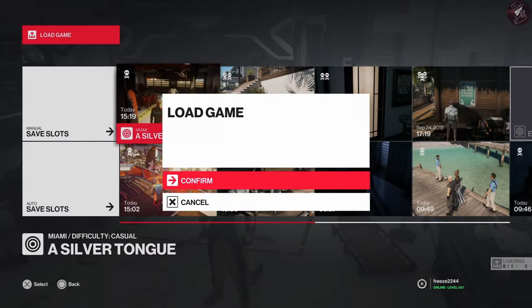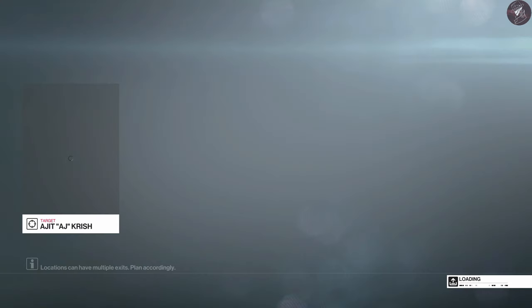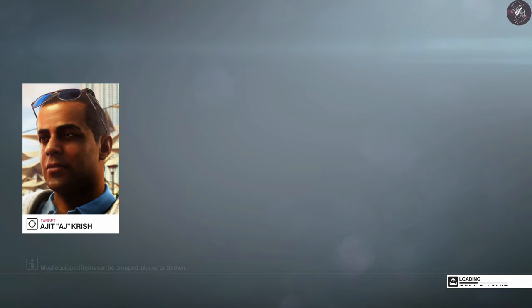The final challenge involves crushing him with that car. We need to be quick when we do this otherwise he will walk away. I recommend giving him a little bump to slow him down and stop him from walking away, and then go ahead and crush him — because you don't want him to walk out of the way and mess the whole thing up.